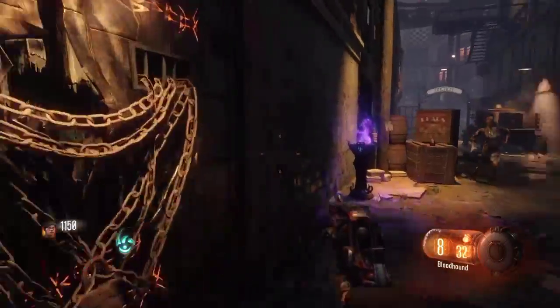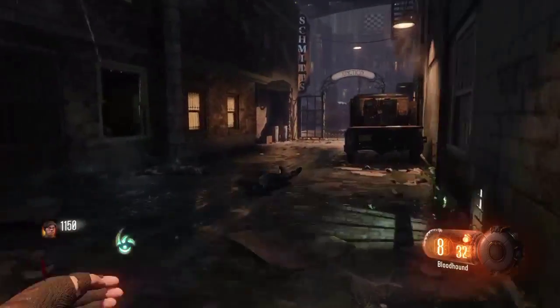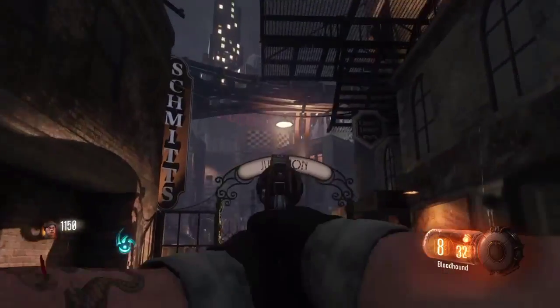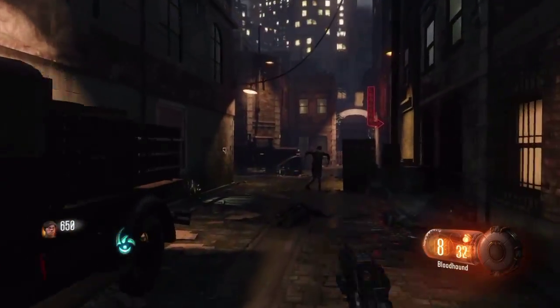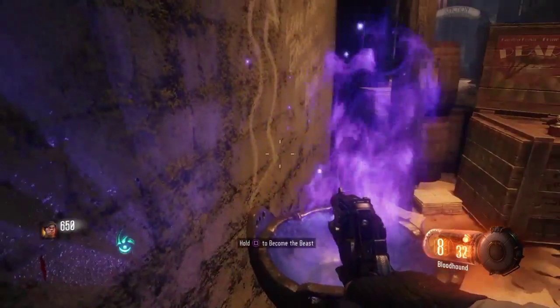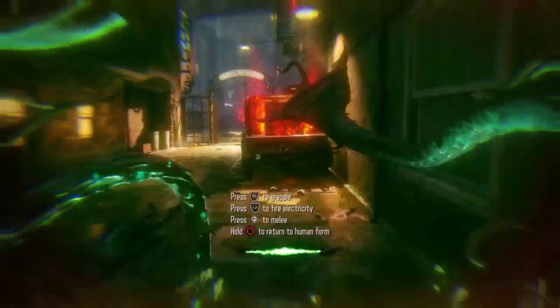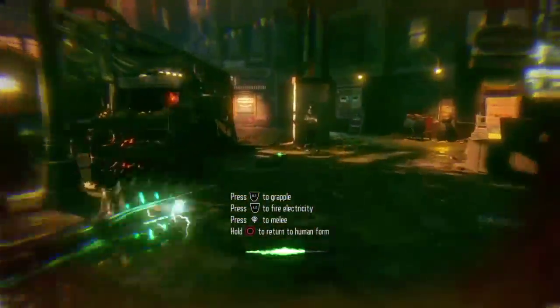Hey guys, today I'm gonna be showing you how to begin the first part of the ritual. What you're gonna do is open this door named Junction and then become the Beast. Now you're just gonna hit that box on the truck and go over to where I'm going.